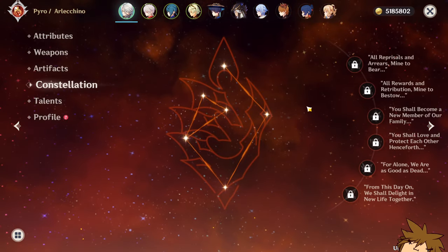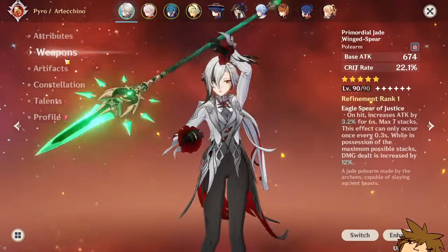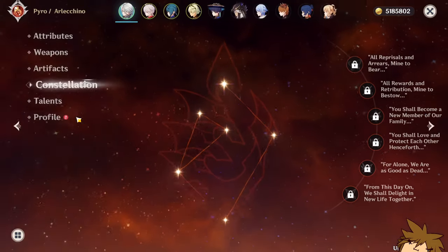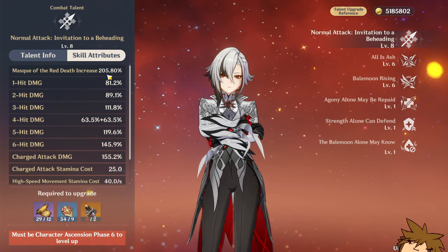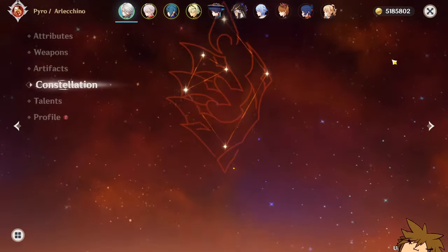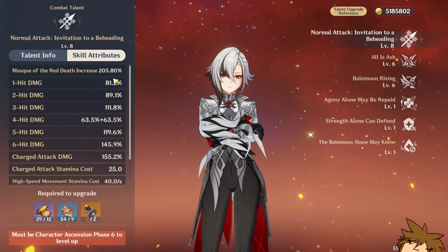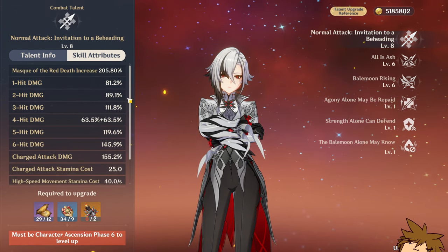Now let's talk about constellations — something that is actually stuck on the character. Which is better: C1 or R1? C1 gives Arlecchino's Mask of Red Death a further increase in value of 100. That means on top of your current Mask of Red Death increase — which at level 8 is 205 — you get 100 on top. It might work out to around 305, or it's an additive increase that still ends up around 35%, which is really really massive for her total attack.